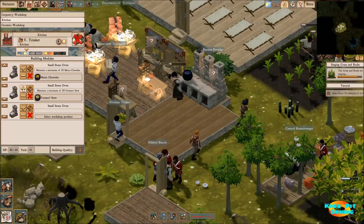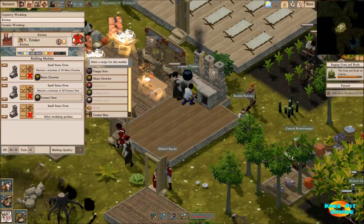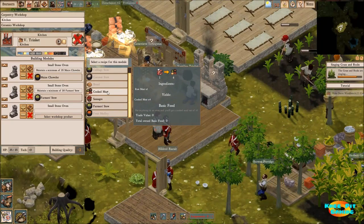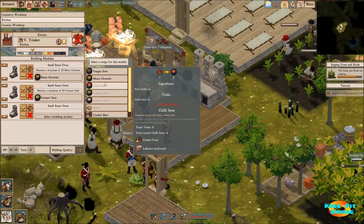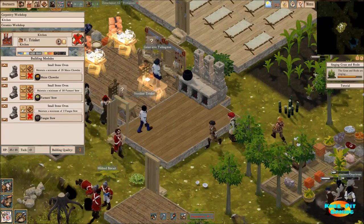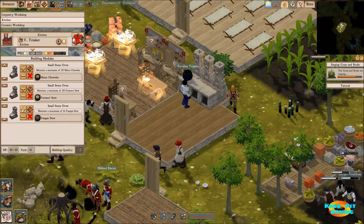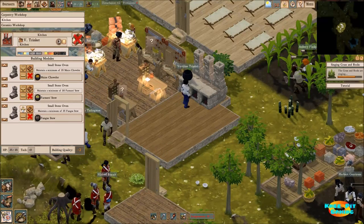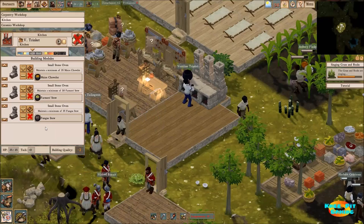Let's go ahead and get that up to 30. We can also work on cooked meat, but unfortunately right now we don't have anybody hunting, so that's not going to do us a whole lot of good with a very limited supply of meat. So we're going to run the number way up for fungus stew — which just sounds so appetizing — and have them working on that full time.